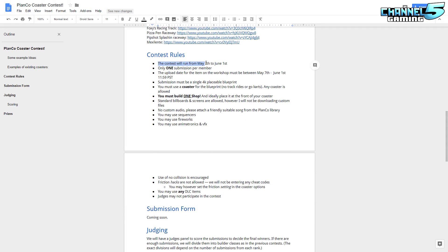Contest rules. The contest will run from May 7th today to June 1st, which gives you technically four weeks. One submission per member. You must upload between May 7th and June 1st — 11:59 PST is the end date, so we can judge these on the weekend. Submissions must be a single 4K placeable blueprint. You must use a coaster for the blueprint — no track rides or go-karts. Any coaster is allowed. You must build one shop. This is very important — don't forget your shop, and that's one shop only.